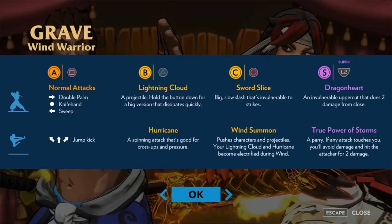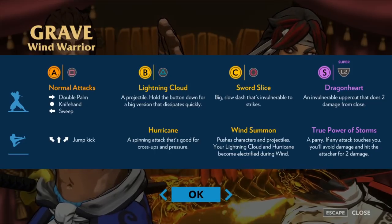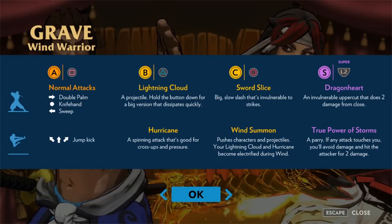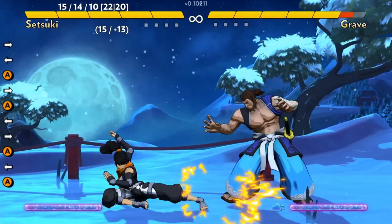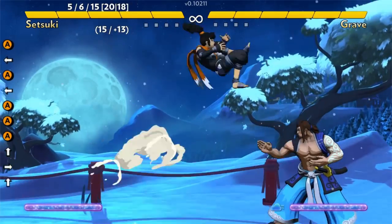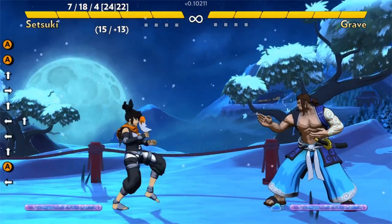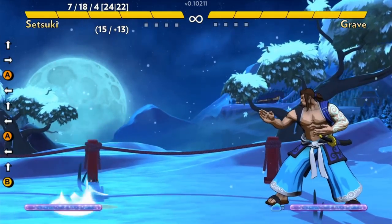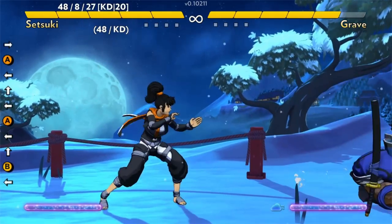Think of it kind of like Divekick in a way, except not a joke. This is a 2D game — characters move in 2D movement only. You can only move forward, backwards, and jump. There's no dashing, no backdashing, no air dashing, no superjumping — so it's a kind of core Street Fighter 2-type movement.